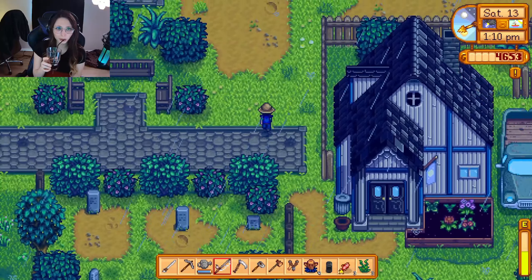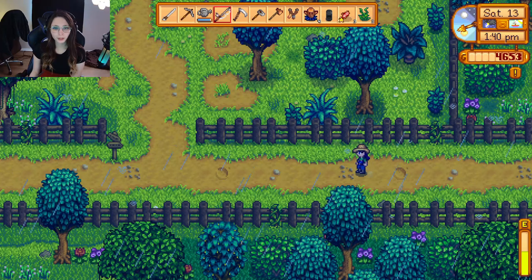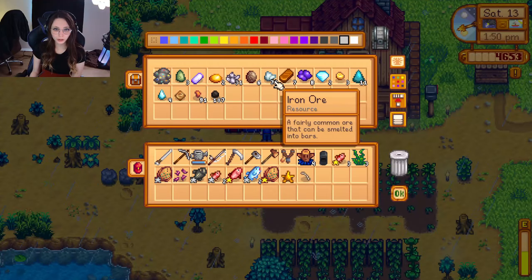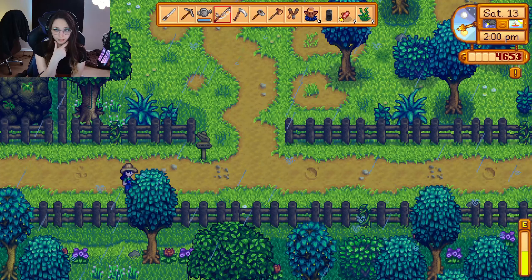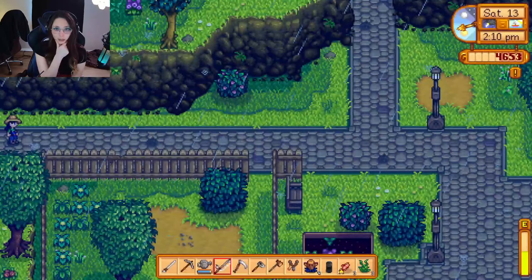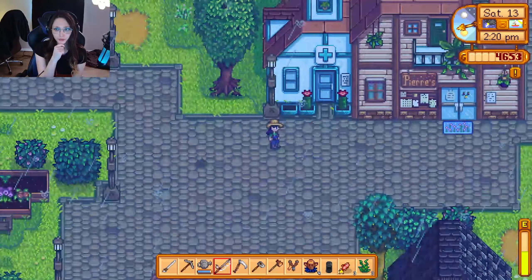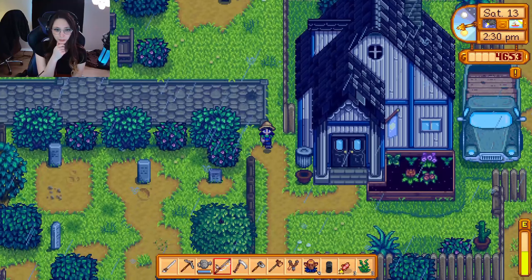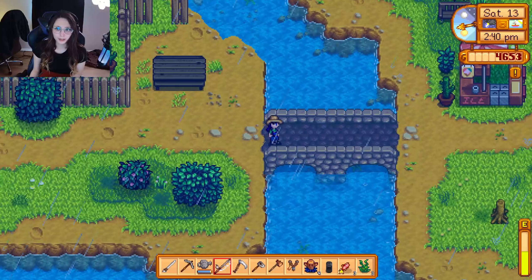Hopefully we can make it back to Clint's in time — it's already one o'clock and I think he closes at four. Oh I wonder if we can go to the secret woods now. I think the log just requires a copper axe. Maybe we can do that today too, after we finish trying to catch the Dorado. Time to head to the forest. Sam isn't out here today. I think I need that bream for the community center — oh no, I do already have one. Dang it, I got really excited.